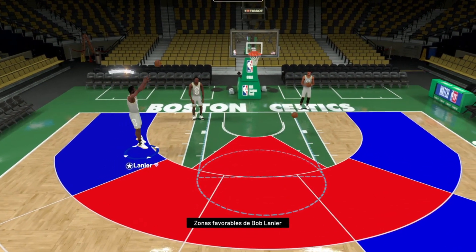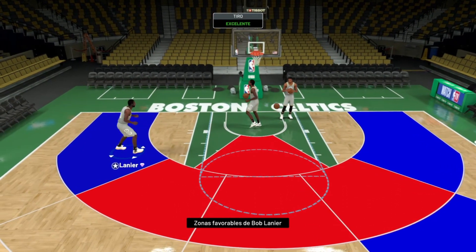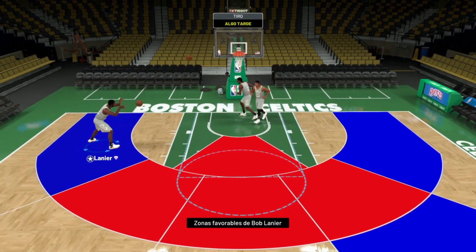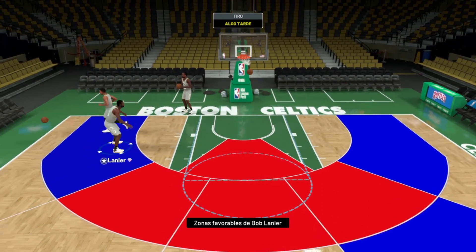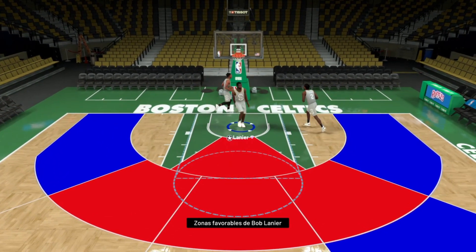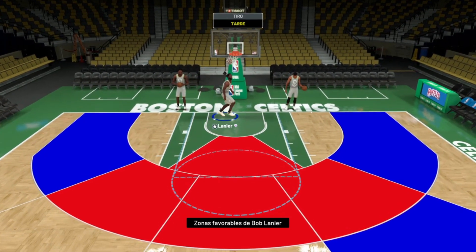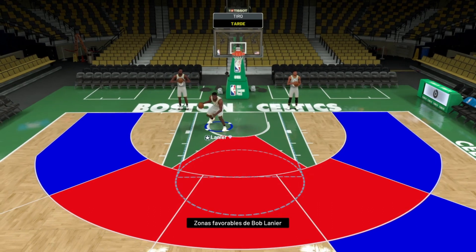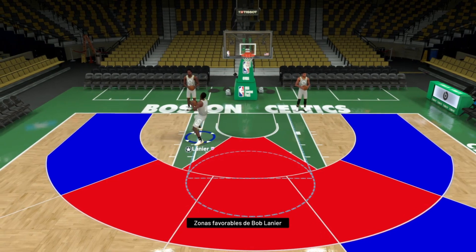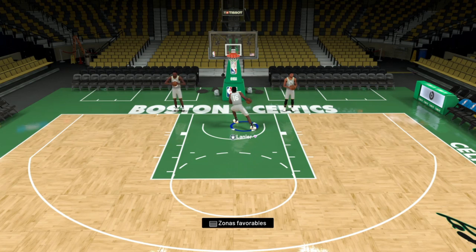Desde la zona roja sí que te da seguridad y mete mucho, pero desde los extremos falla bastante, a pesar de tener 94. Sobre todo, Lanier es para jugar aquí al poste, meterse, meterse y hundir al otro, tanto de 5 como de 4. También puedes jugar mucho gancho, incluso algún fade away; si estás jugando ilimitado, te va a enchufar. Vamos a hacer un ganchito, un fade away desde aquí.